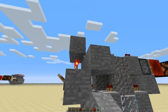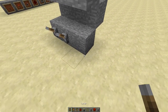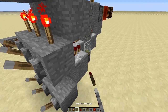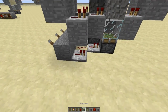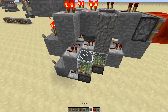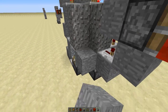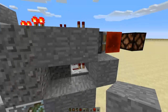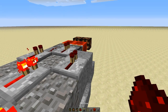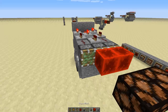Let's build one more slice — we're back to the first pattern here. Lever, lever, torch, two, three repeaters like that. Piston, glass, gravity block, gravity block. Then the two blocks out and the one on the end there with repeater, repeater. And there we go — voila.